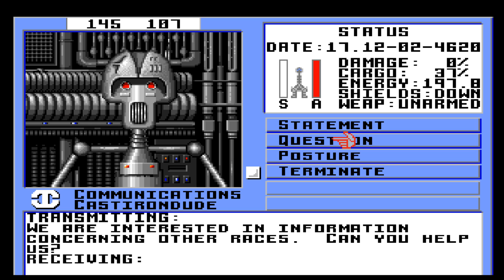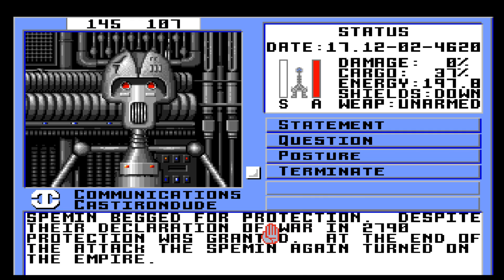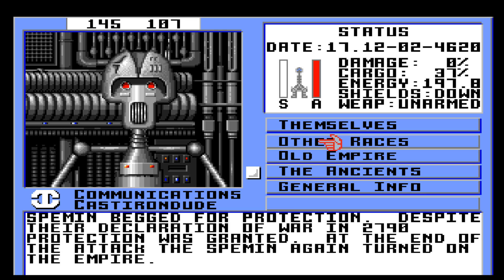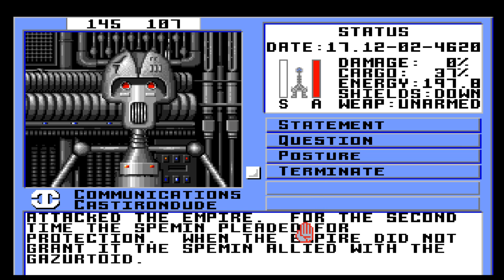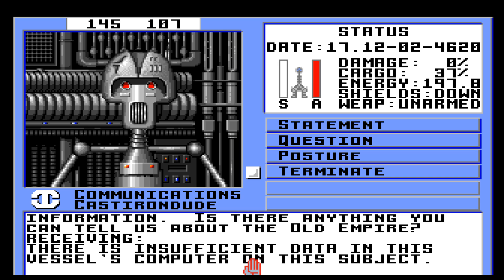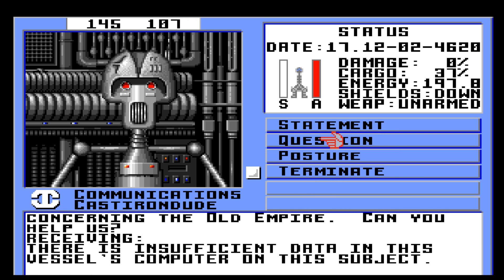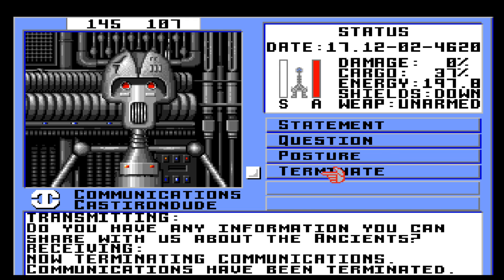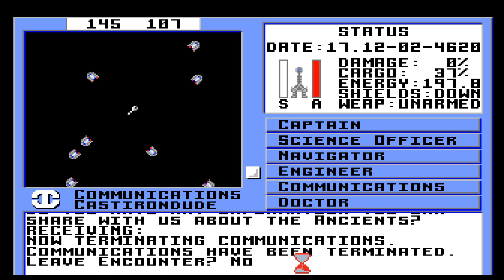Other races. In the year 3000, when the Numlocks and Phlegmac attacked the Empire, the Spamen begged for protection. This is rotating — I kind of thought it would just be like one thing rather than having to do it this way. There is insufficient data in this vessel's computer on the subject. The Ancients. Now terminating communications — fine.